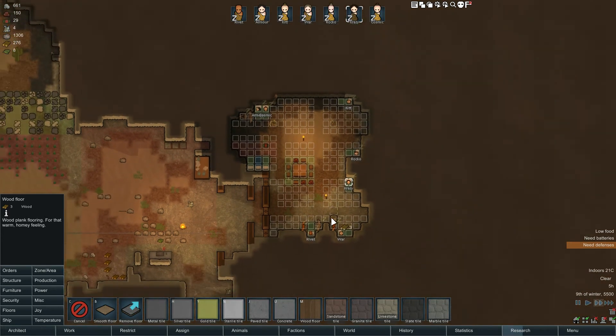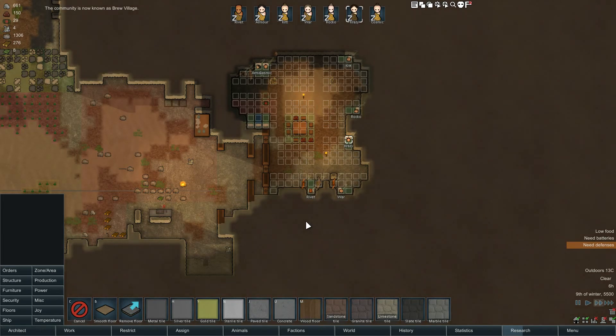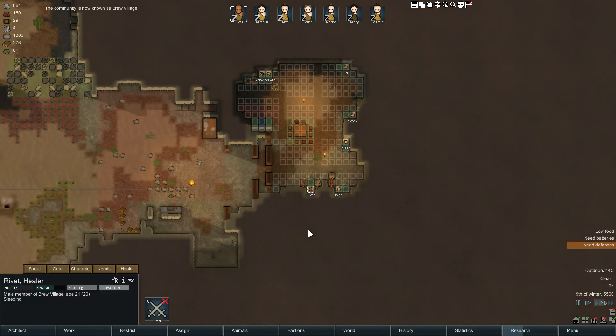All these squares are going to be where the floor is, because I've been talking about making wood floor. Since it looks like you'll be here for a while, Rivet thinks you should give this community a name. What should it be called? Not Sparta — we're going to call it Brew Village. Brew Village. Good thinking, Rivet. He just dreamt up that name overnight. Beautiful thing.